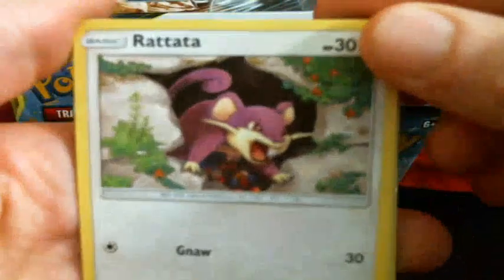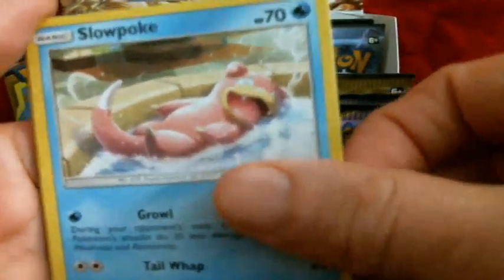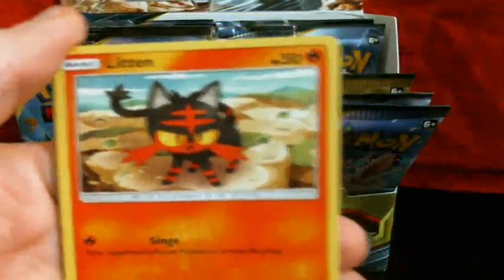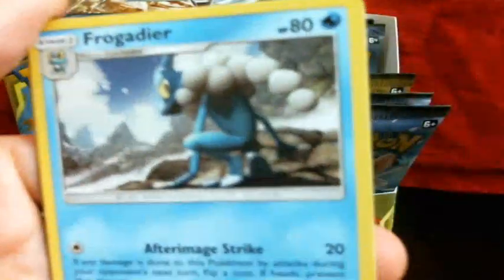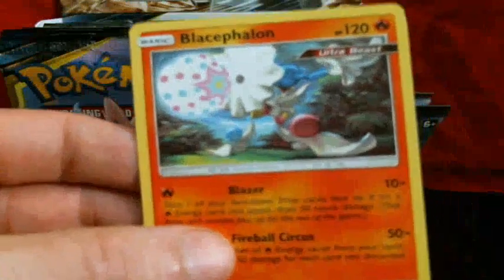Everything will be alright. So we got the happiest looking Nortetta — the Golden — Alolan Diglett, Slowpoke — that's adorable — Litten, Metal Energy. Hit on top — so weird to see him using his feet instead of his head to be on the ground. Gliscor, Ruggedeer, Reverse Cubone, and Blisphalone as the rare.